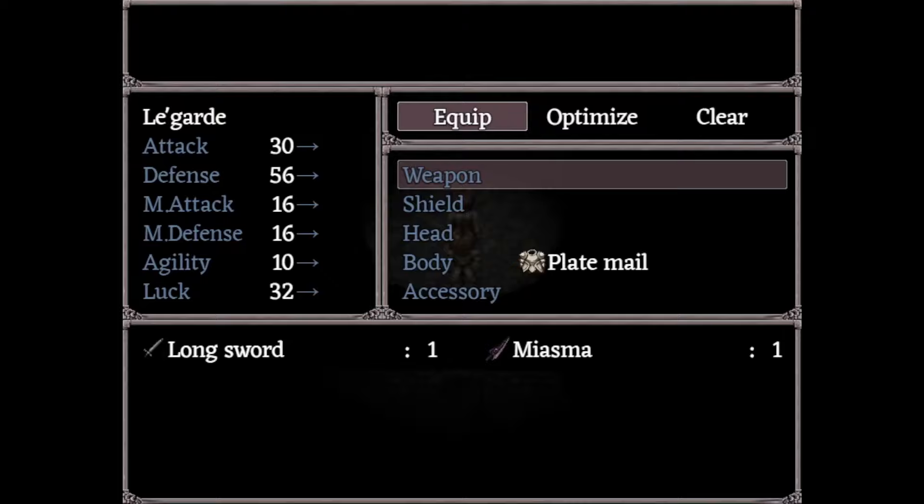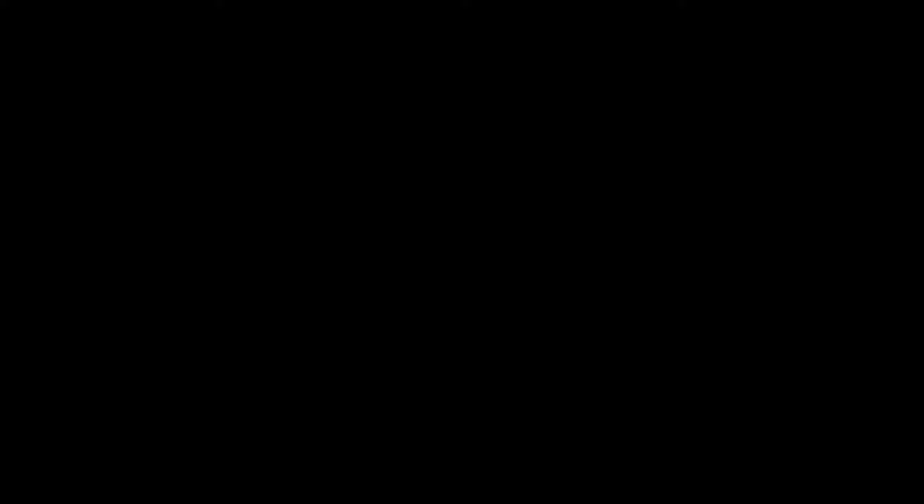Break down the wooden door with normal attacks to find a Book of Enlightenment, and then use it to save. At this point you can just backtrack up to the entrance and get the worst ending, or you can keep playing with your overpowered sword and two powerful knights and explore the game. Yeah, you can beat this game in like 8 minutes.